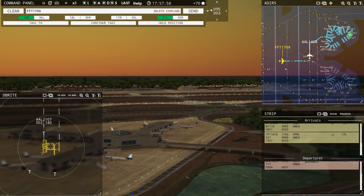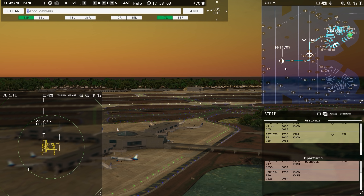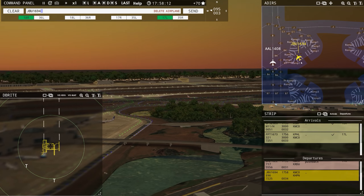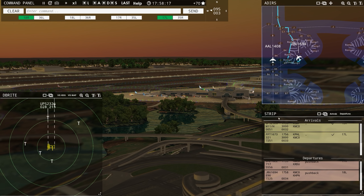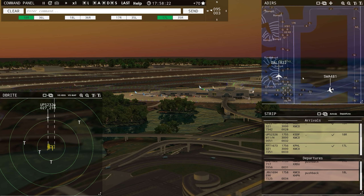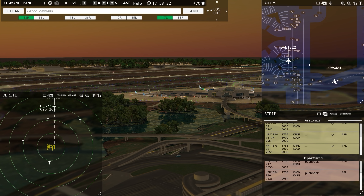Is Frontier flight continuing? Frontier flight 1709, continue taxi. JetBlue 169 for requesting push and start — JetBlue 169 for, pushback approved, expect runway 18 left. Everybody on the strips — good. Delta is taxiing, Southwest is taxiing. He's going to hold short on 17 right and we'll get him crossed here as soon as we can.